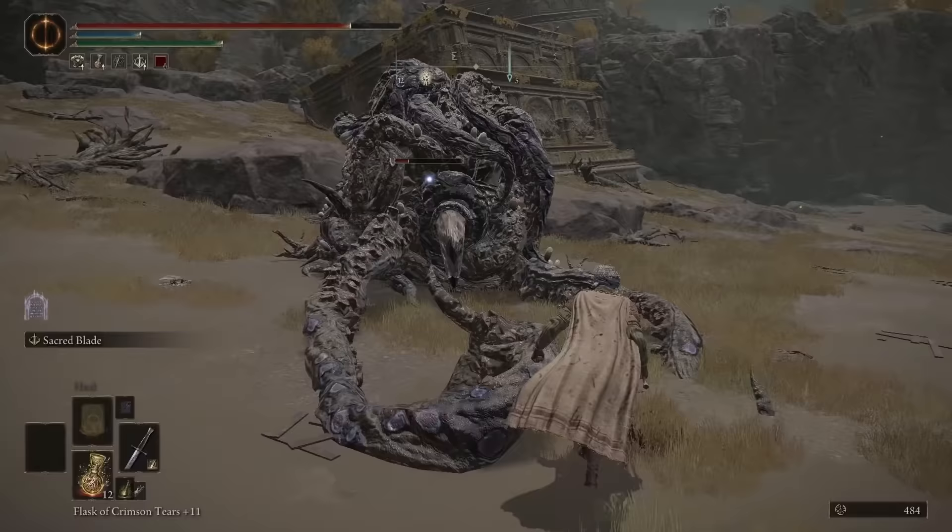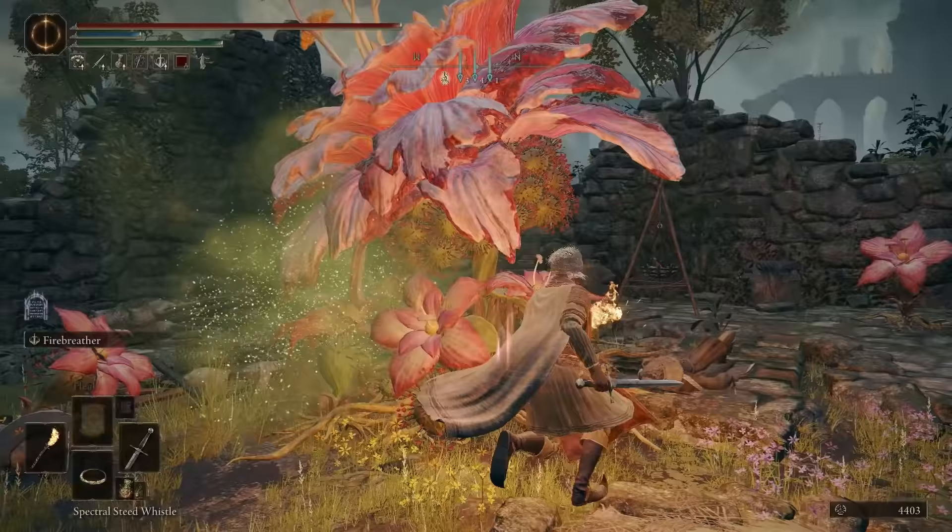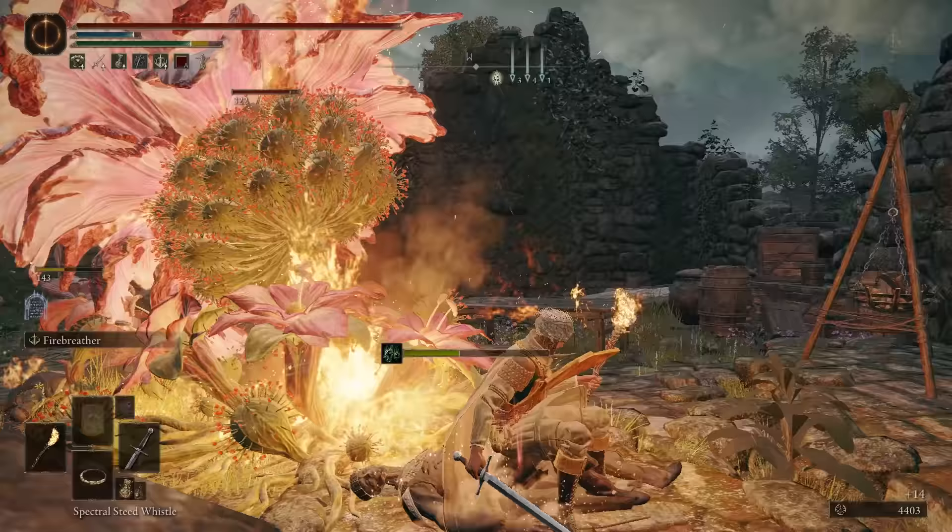The amount of tiny details with enemies is really cool. While attacking the land octopus, they will eat their own limbs to regain health, which is kind of gross. There's also the giant flowers that freak out when you set them on fire, and it actually burns away the poison.